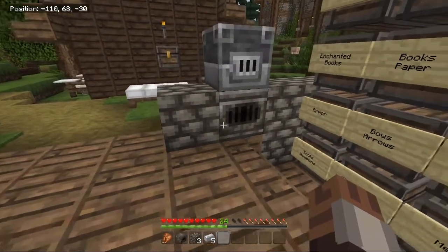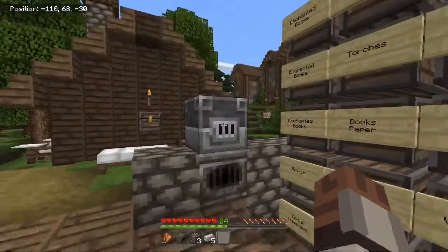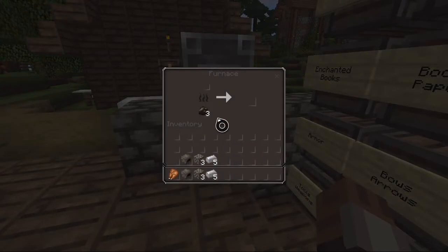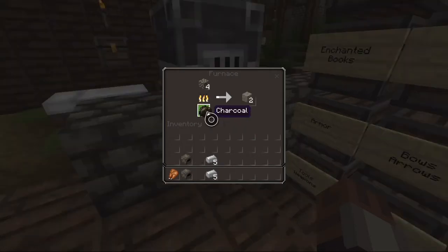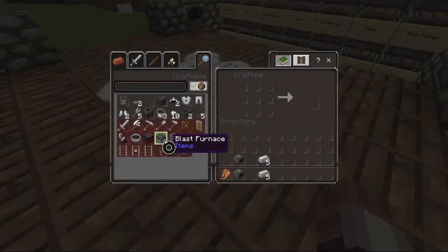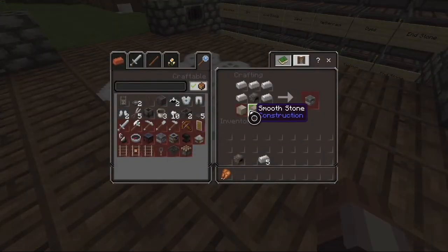So I'm going to show you really quickly how to make the smooth stone for it, and then how to make the furnace and show you how much faster it is. What I'm going to do is in the normal furnace I'm going to put three cobblestone in. Now you see this makes stone. There's no actual way to make smooth stone directly — if you come here you'll see the blast furnace recipe requires smooth stone.